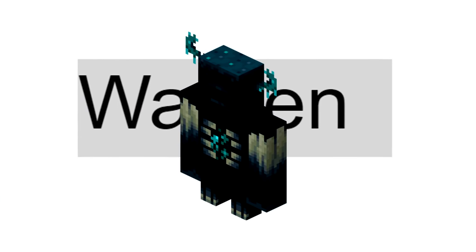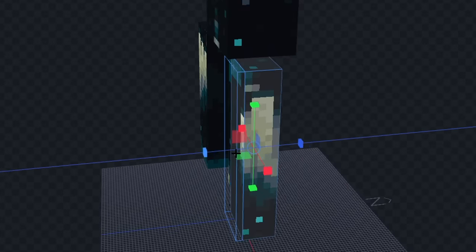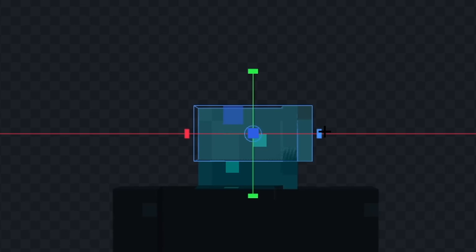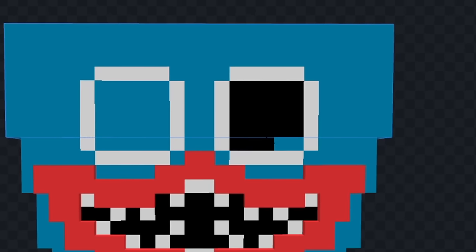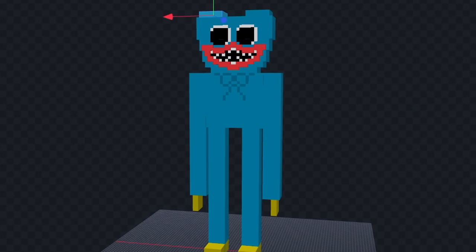The next mob is a warden. Translating, and we got 'big smile' for this one — I think I'm going to make Huggy Wuggy. First let's change his body shape and make the legs and arms longer. Now let's shape his head into a triangle and color him fully blue. Next let's give him a big red smile and color the back of his mouth black. Now let's add some teeth and give him some big scary eyes. Let's add his blue bow and give him some yellow feet. Now let's give him some hands as well and spike up the top of his head a bit. I think that looks pretty good. Let's see him in game.